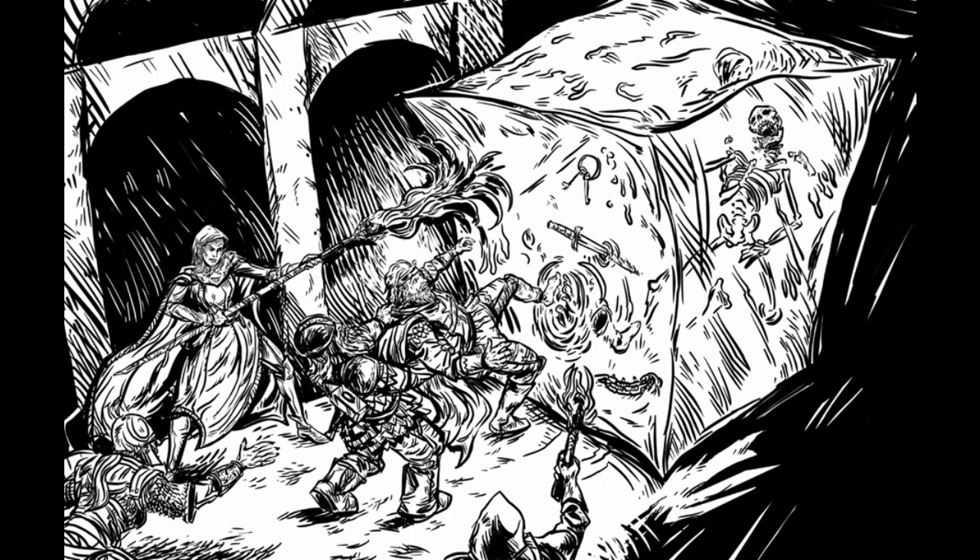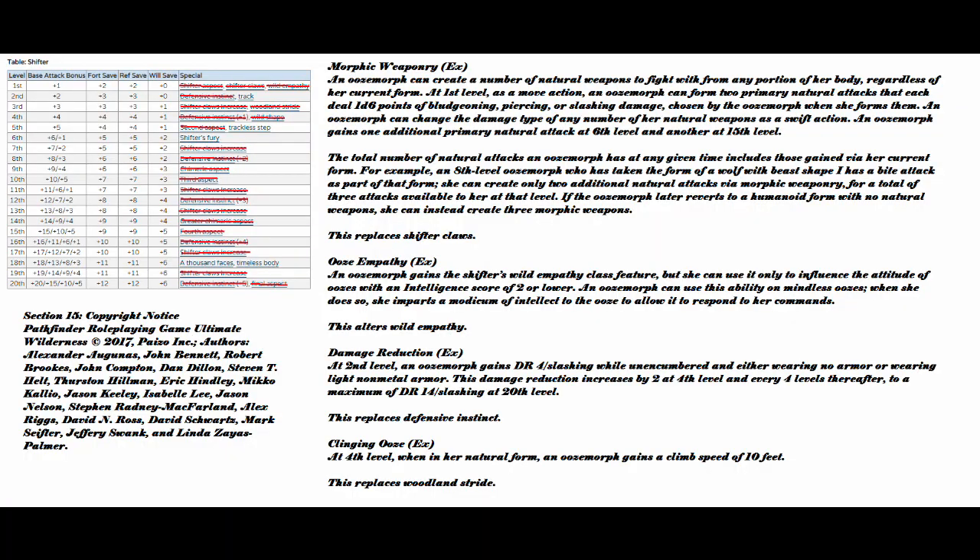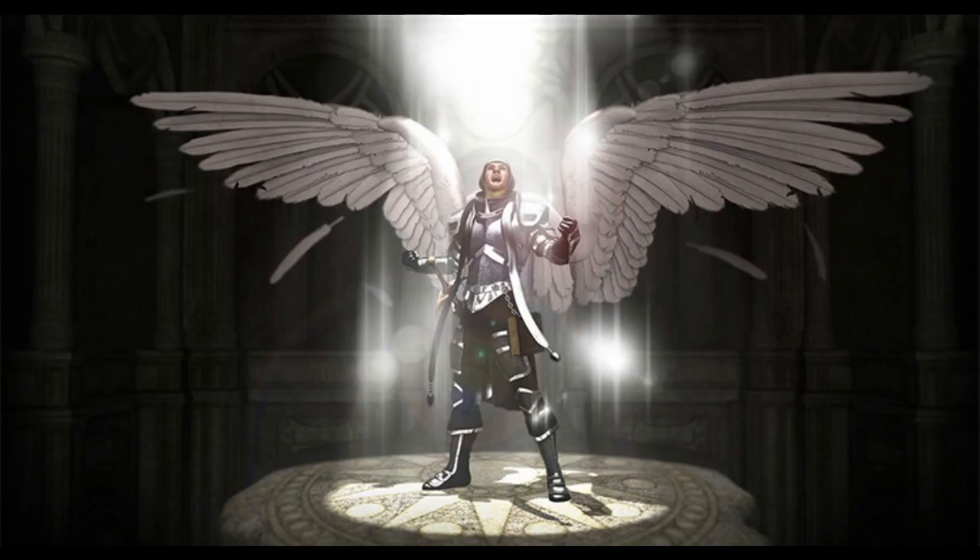And finally, we've got Clinging Ooze — not the booger from your nose, but an ability. At fourth level, when you're in your natural ooze form, an Ooze Morph gains a climb speed of ten feet. This replaces Woodland Stride. So tell me, how often were you planning on running through bushes, especially when you couldn't just fly over them? This will make you the party favorite, holding onto a rope and just climbing your way up that cliff like a boss. These are just my opinions, but it makes the shifter seem like a much more fun class to play. I can't wait to give this archetype a try.